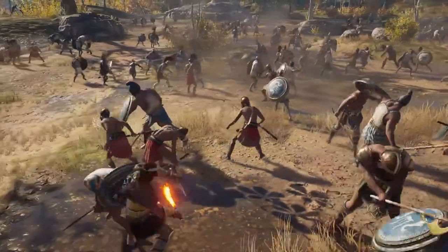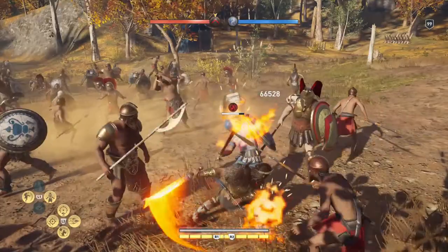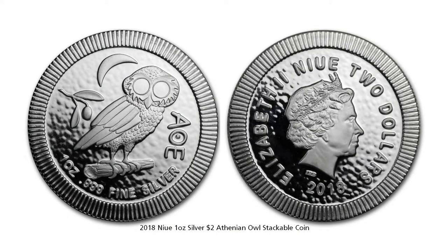As we fast forward 50 years, the Spartans are no longer fighting the Persians — they are fighting against the Athenians in the Peloponnesian Wars. In Greek mythology the owl represents Athena, the virgin goddess of wisdom. The owl is also a symbol of knowledge and wisdom. The inscription 'AOE' means 'of the Athenians.' The design of this coin comes from the silver tetradrachm that was used for over a thousand years in the Greek world with little to no changes in design. The first coin is an affordable bullion coin that is also stackable.